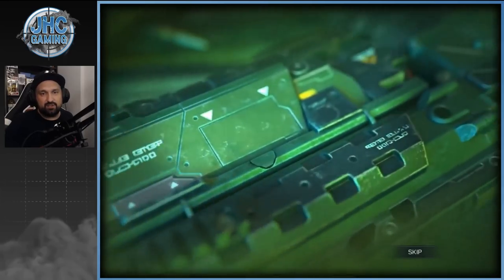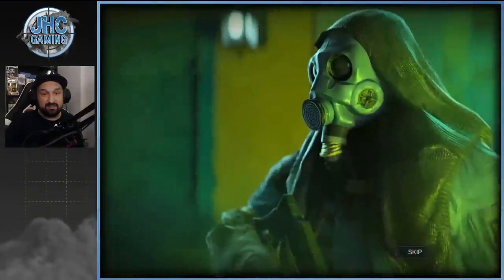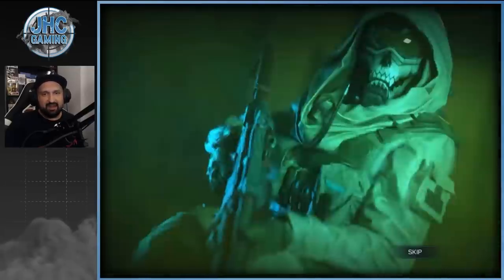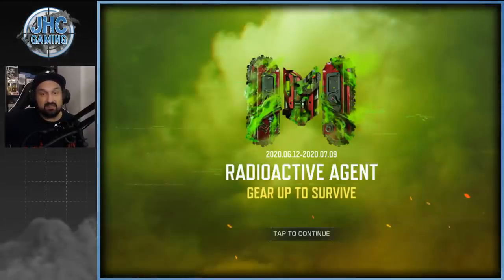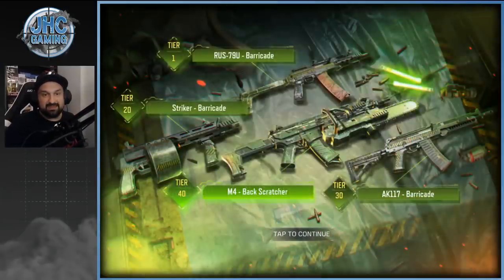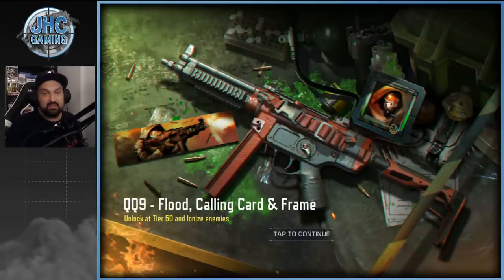Wow, we got a brand new video introduction. The QQ9 is like the MP5 or something. The RUS-79U is here and the new soldier skin is gonna be freaking awesome. Kruger and Ghost — yeah, Ghost Hazmat is here. These soldier skins are some of the best we've seen since global launch for season pass soldiers. First picture: RUS-79U on the top, Striker — not a big fan of the Striker — the new M4 Backscratcher with a chainsaw, and AK-117 Barricade.